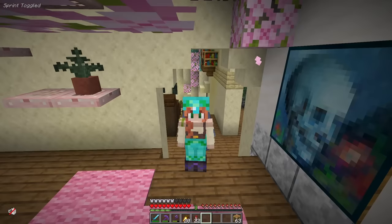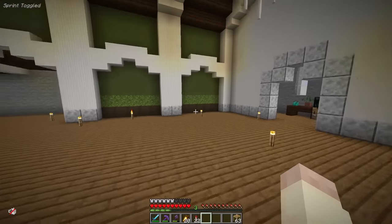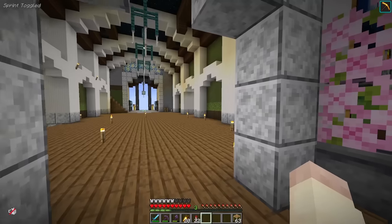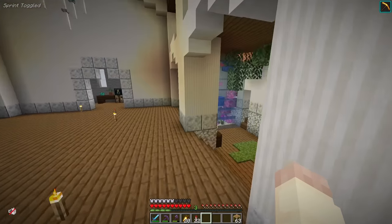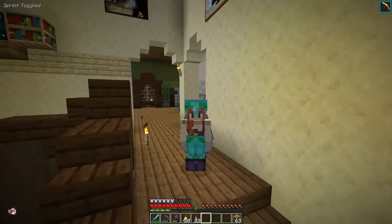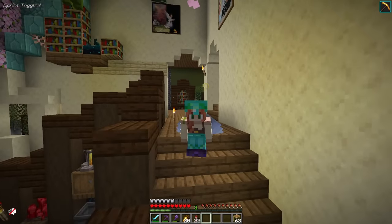This mega base is officially done. I finished the whole thing. There's always going to be random little things I can pick at, but right now we've got everything from the grand hall, to the map room, to the library, to our head dungeon, to a living room, and a potions room. There's so much to explore in this mega base and I'm so proud of it.